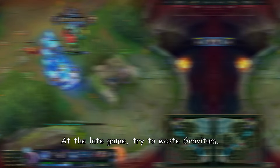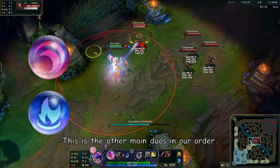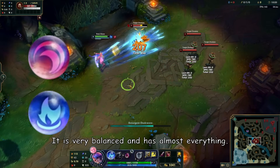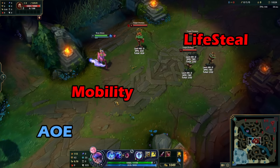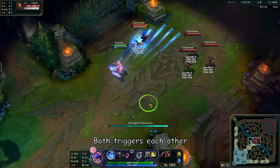At late game, try to use Gravitum to root with them. This is the other main duo in the order — Severum and Infernum. It is very balanced and has almost everything: mobility, lifesteal, AoE, damage, and shield. Both weapons trigger each other.